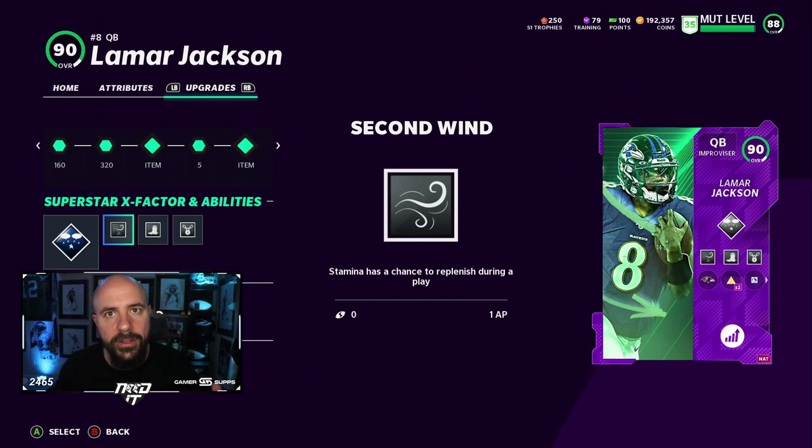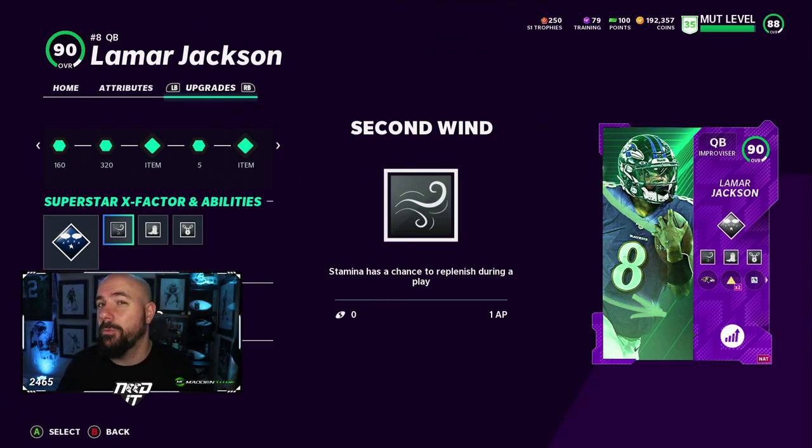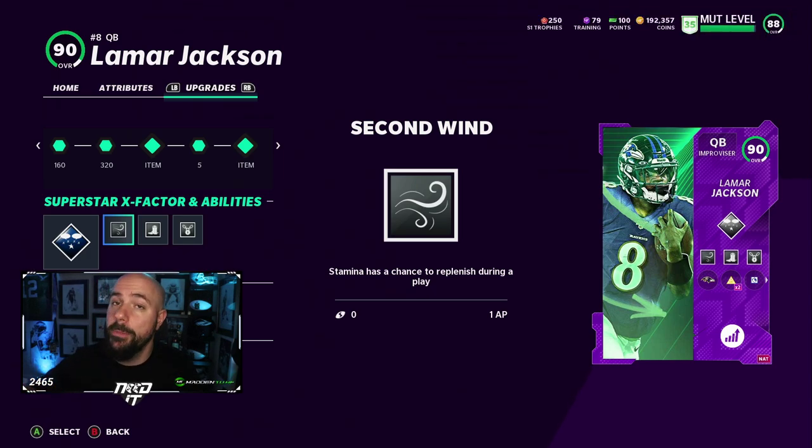I'm already at 4 AP for my quarterback. The last one is kind of the glitch — it's Second Wind. We talked about Escape Artist being calmed down; the biggest reason is the stamina of the quarterback is insanely bad. You scramble 10 yards with Escape Artist and you're going to be in the red the next play. Take a hit stick or get tackled out of bounds and Lamar is going to run like he's a center. But what Second Wind gives you is mid-play stamina rejuvenation. It's 1 AP and it neutralizes the stamina drain from Escape Artist — removes the downside entirely.